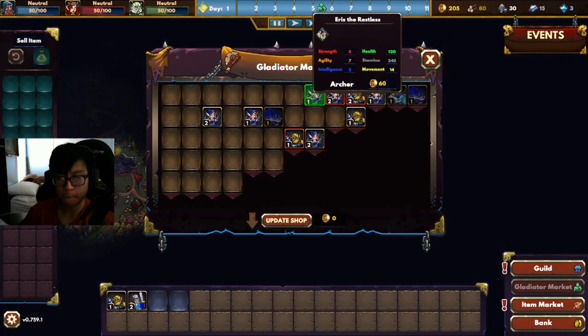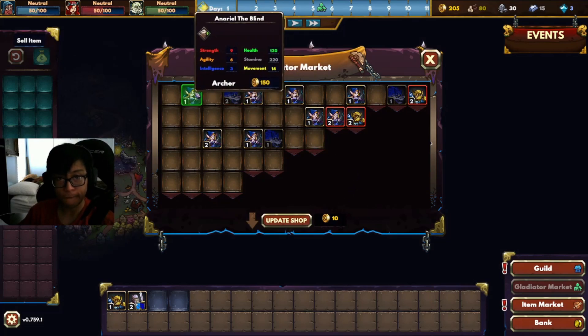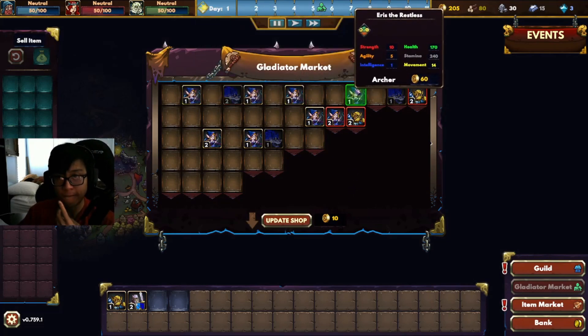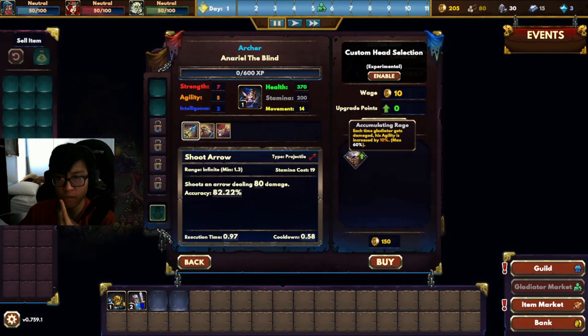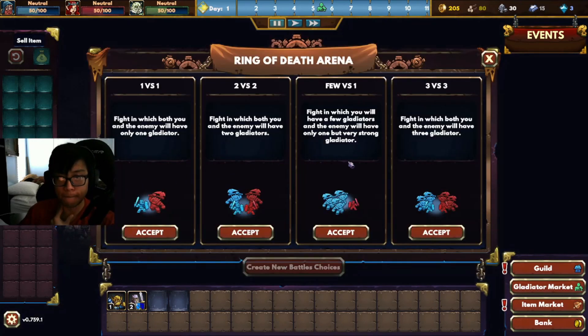This can also help you by buying a cheap unit that's only level one, but applying these great stats onto them. These stats can also help you win fights when you're not supposed to be winning, and that's how you would survive the early game — buying Gladiators and items.